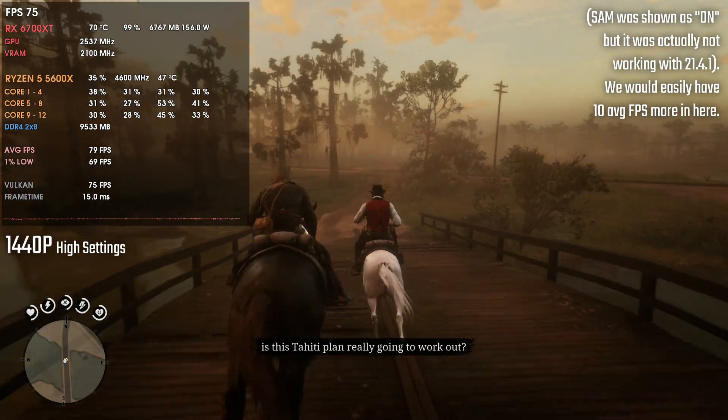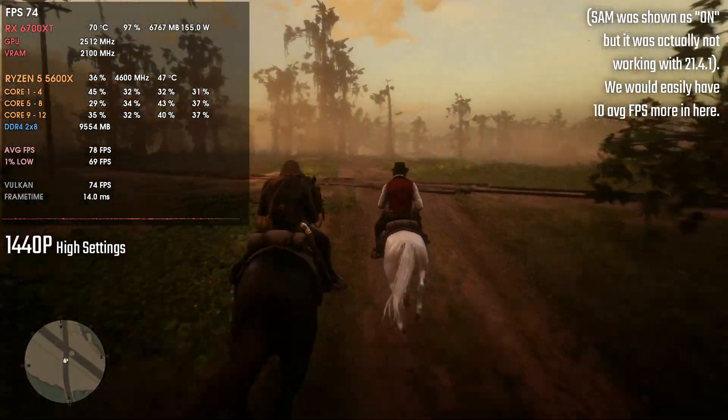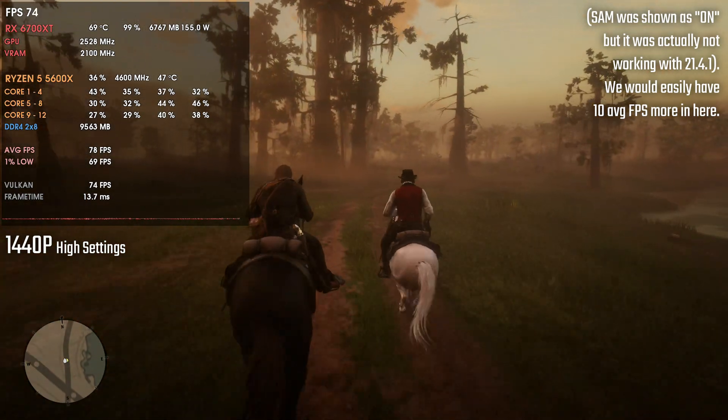If you have this card and these drivers, go back to 21.3.1, 21.3.2, or maybe even 21.2.3 — I'd simply recommend the previous WHQL recommended drivers, which were the 21.3.1. Overall performance was more or less the same between both drivers, with games having one or two FPS more or less. But in terms of SAM, it just doesn't work on the new drivers, and 21.4.1 doesn't seem to be great for the RX 6700 XT overall.